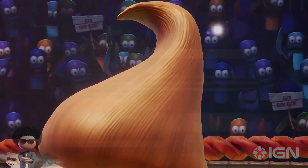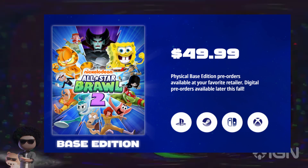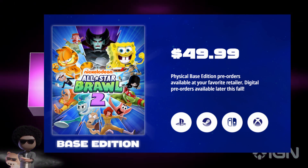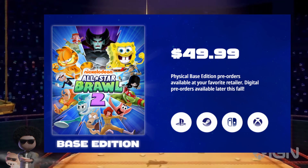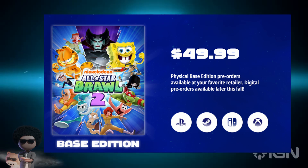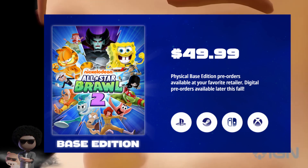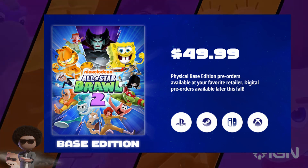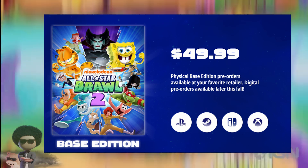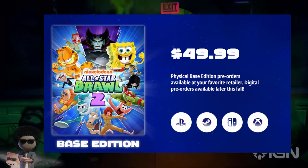Up first we have the base edition. The base edition is only $50. That is actually the cheapest a new game could kind of be right now, at least a game of this caliber, because a lot of games coming out now are $70. So the base edition of Nickelodeon All-Star Brawl 2 is only $50, which if you go back to like 2012, that would be a $40 game. In today's time, a $40 game is a $50 game, unfortunately — that's inflation.